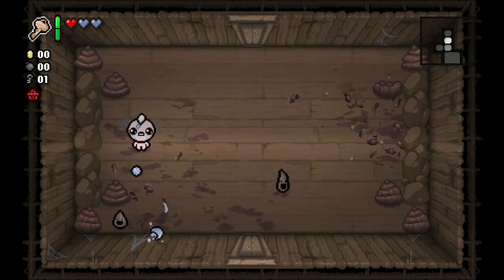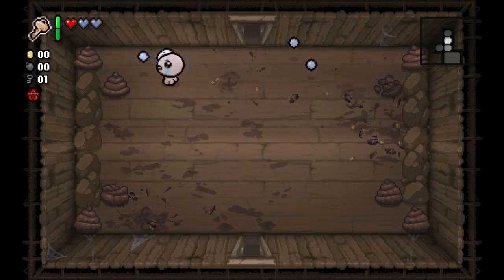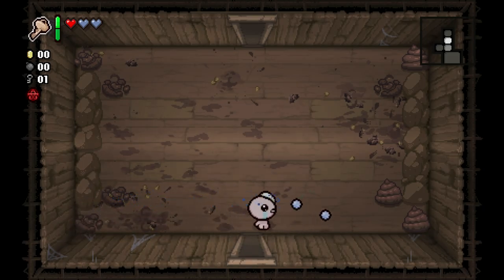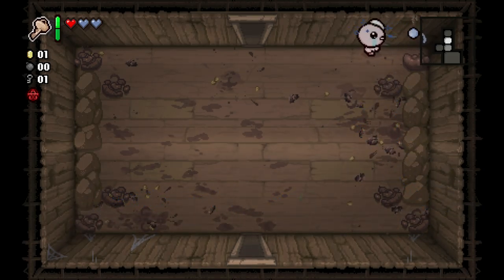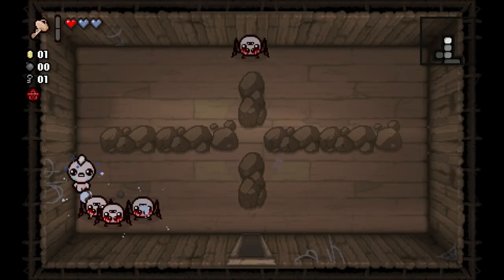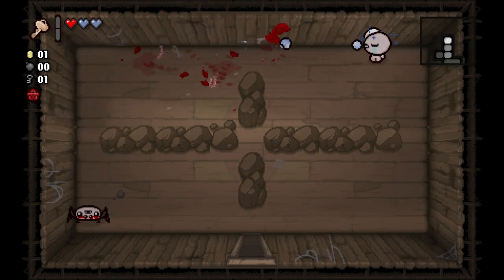If you think that I'm going to carry Dad's Key to the exit, even if a better spacebar item shows up, just for the chance to fight Mega Satan — I don't think you watched the last few runs. I am done with zaniness, temporarily, unless they make a very compelling case. And Dad's Key, by itself, is not a very compelling case.